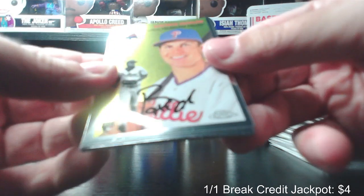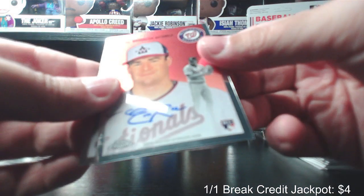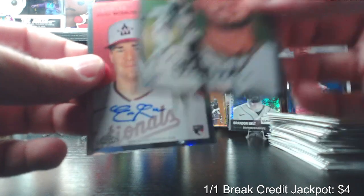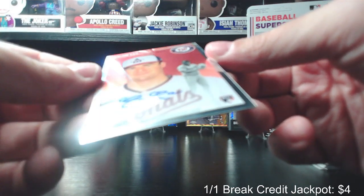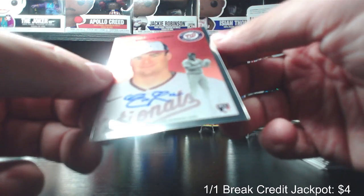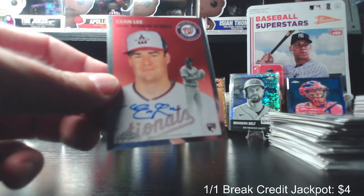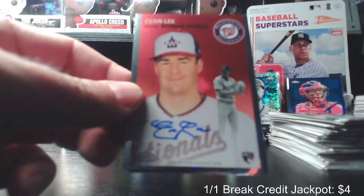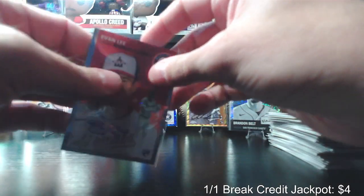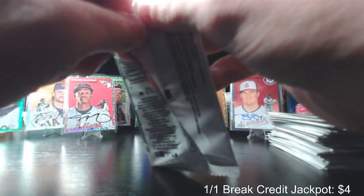Alright, Brewer Hicklen rookie card. Brandon Crawford. Evan Lee — there's our auto! Kind of crept up on us quick there. A base auto of Evan Lee, rookie card, and Lee over Peguero rookie. Got a little bit of a surface flaw, a couple of them, but there's our auto — for the Gnats. That's Michael — Michael had the Gnats. Would have liked to save that for the end, it just kind of snuck up on me there. Maybe we'll get another one — who knows?